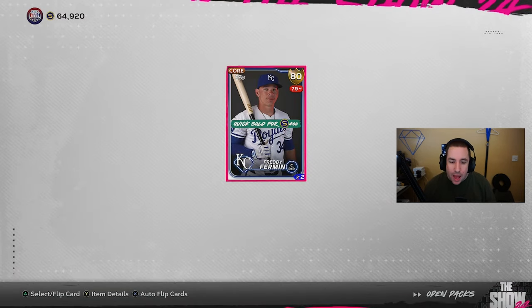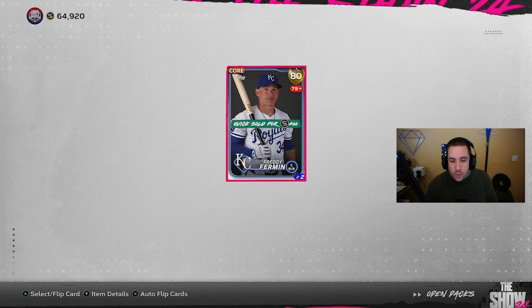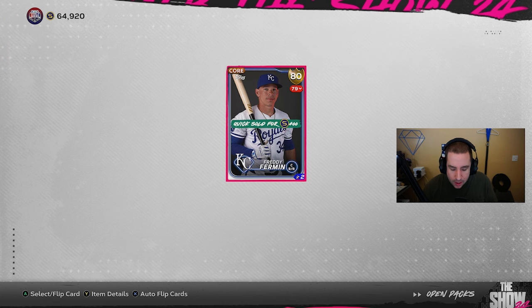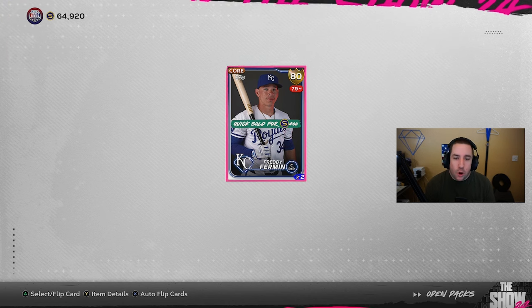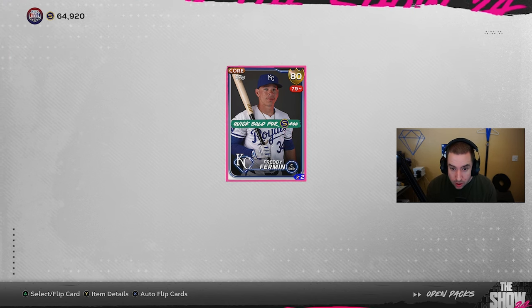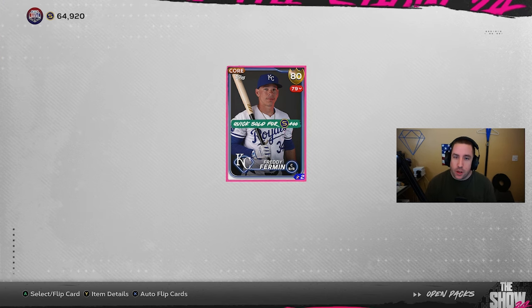Now you guys can kind of see how many stubs you can make — not a lot, but it's something. The more you do it the bigger sample size you might get unluckier or luckier, but in that sample size right there we made roughly 2000 stubs. Very simple, very easy, very fast — low risk and a medium reward. I wouldn't say it's a high reward unless you get a bunch of 84s, which could get really crazy.